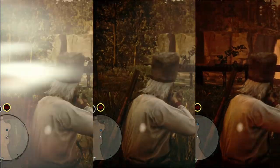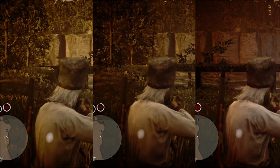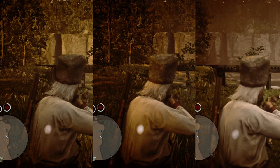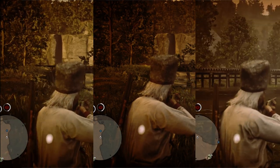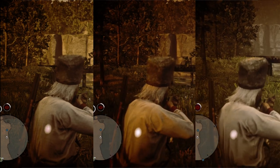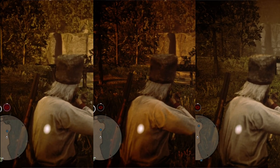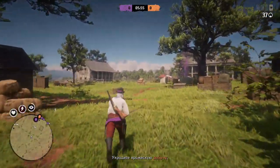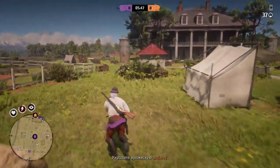Gift of Focus also decreases our damage. From the description it should increase other sources of Dead Eye, including tonics, so I tested this. On the left screen you can see me using Dead Eye with the Unblinking Eye ability card but without Gift of Focus. In the middle screen I'm doing the same but with Gift of Focus. On the right screen I drink a level 1 Dead Eye tonic after slotting Gift of Focus. The results show that Gift of Focus doesn't affect Unblinking Eye and doesn't improve the effect of tonics — basically its only effect is improving Eye for an Eye.